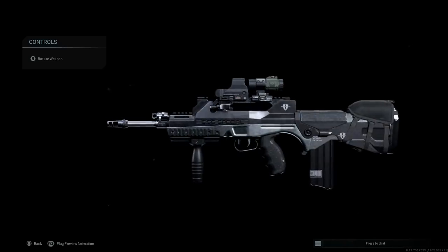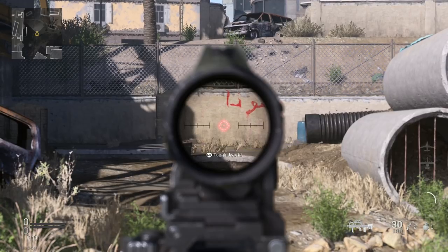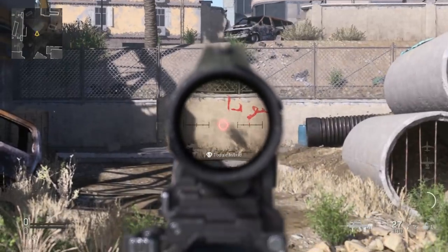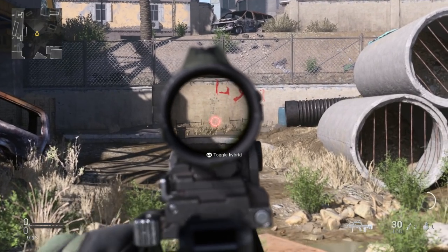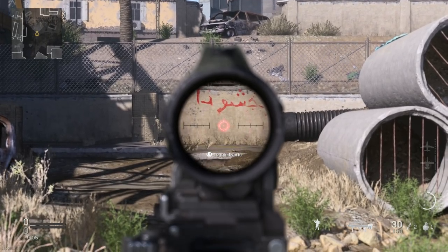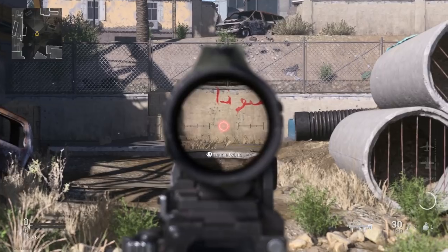Let's jump in game and look at the recoil patterns for this build. We have the standard 30-round mag — I originally thought it was 25, so correction there. Let's fire a couple of bursts and see what the recoil looks like without controlling it or holding our breath. You can see we're able to get bursts off pretty fast with very little burst delay. Now let's control it and hold our breath. We don't have a big enough optic to hold breath, but you can see the recoil when we control it.